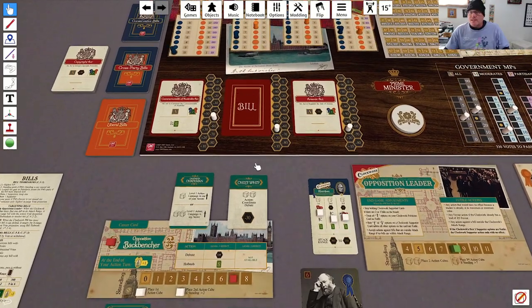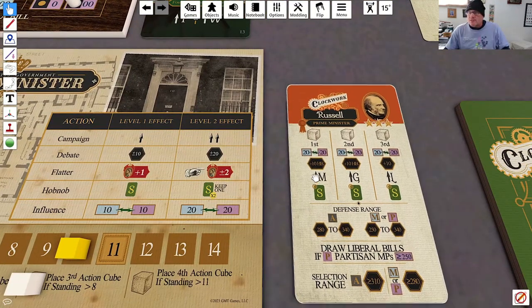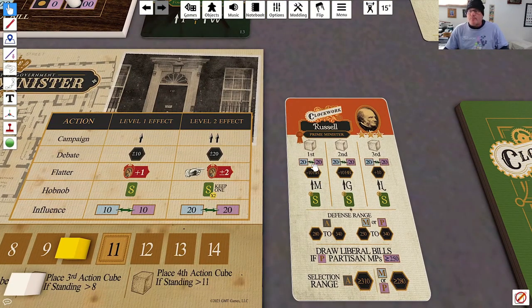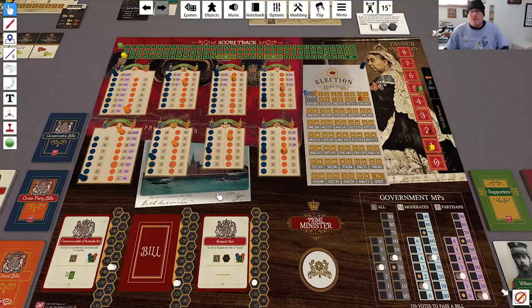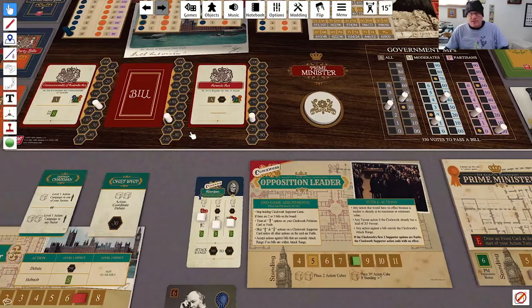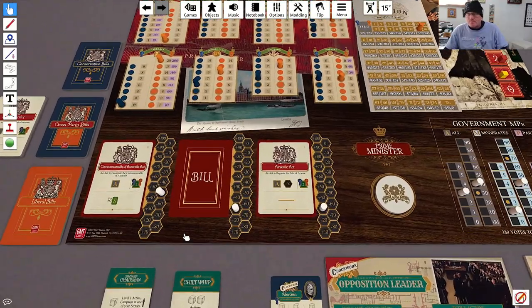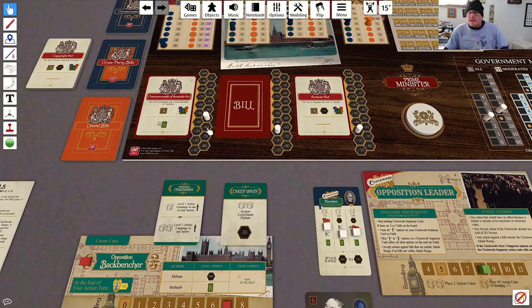Now it's over to us. Let's think about what the prime minister is going to do. The first two things — he's going to drop to the middle class and gentry positions. Both of those he can still move in. So his first two cubes he's going to campaign. With his third cube, he will actually spend it here — his defend range is 280, so yeah, he'll spend it there.